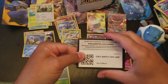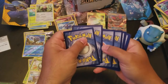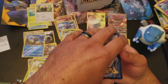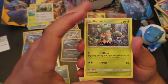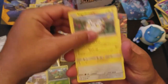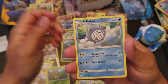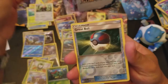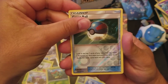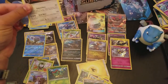Last pack. There's got to be something in here — we've got four GXs and two Hyper Rares, so this might be nothing. Let's open it upside down, keep it a secret. Fomantis, Grimer, Togedemaru, Stufful, Marnie, Steenee, Poliwhirl, Bruxish, Reverse Holo Great Ball. And the final card of the whole box — a regular rare Dhelmise.